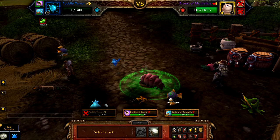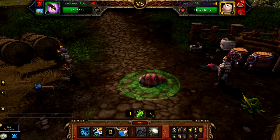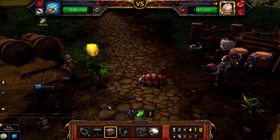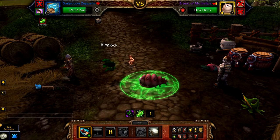Once defeated, bring in your leveling pet, then swap straight out for your Zeppelin. With your Zeppelin in the battle, start with Decoy and then use Missile until the Brood is defeated.